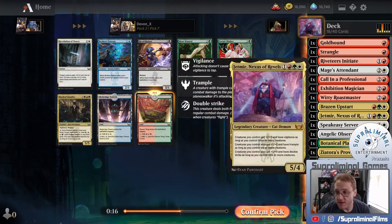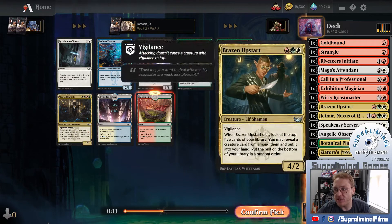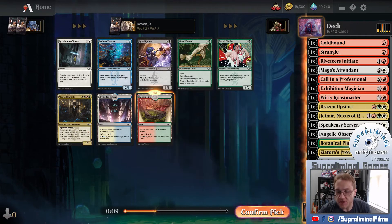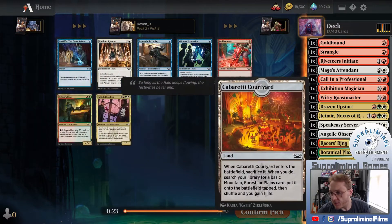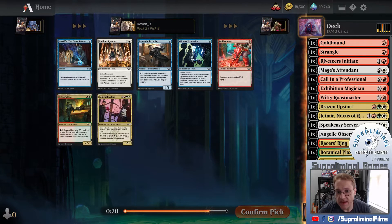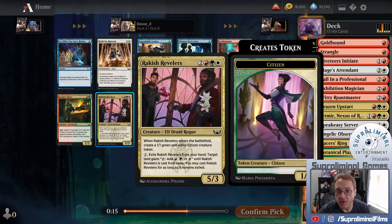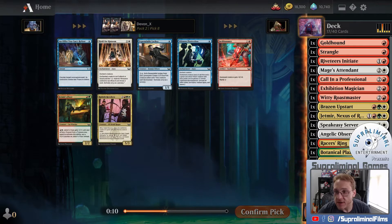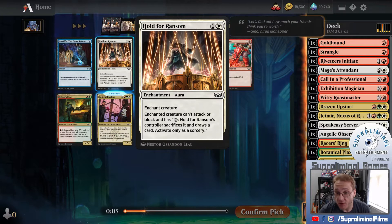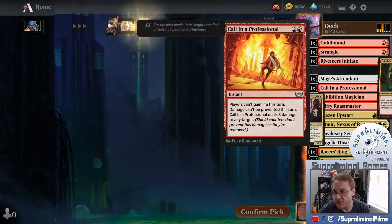I'm not going to overdraft into Jetmer because what are the odds I draw Jetmer every game? Maybe a little higher on Arena since things get weird, but statistically it's not that high. I'm going to take Racer's Ring, and now I'm up to six lands, so I want to be careful about making sure I end up with something playable. Rackish Revelers is pretty good. Jetmer's Fixer is also pretty good, so it's a little rough having both in the same pack. We'll take Fixer because it's cheap.